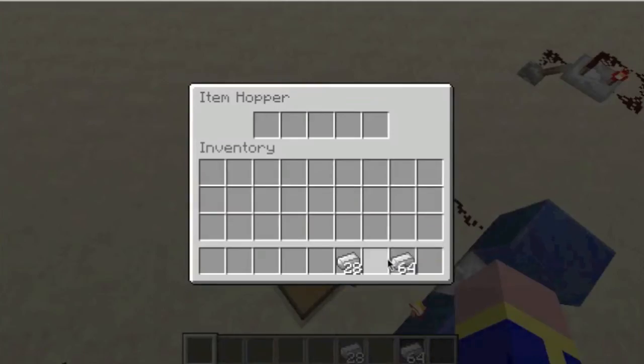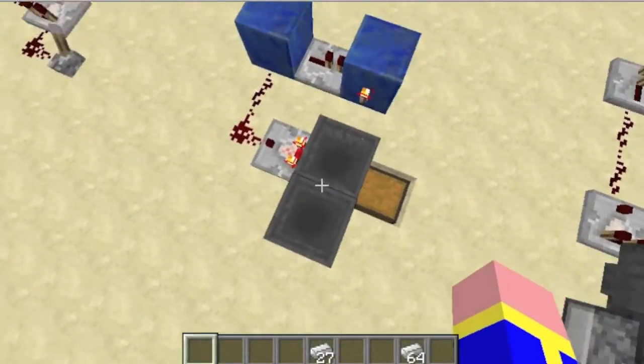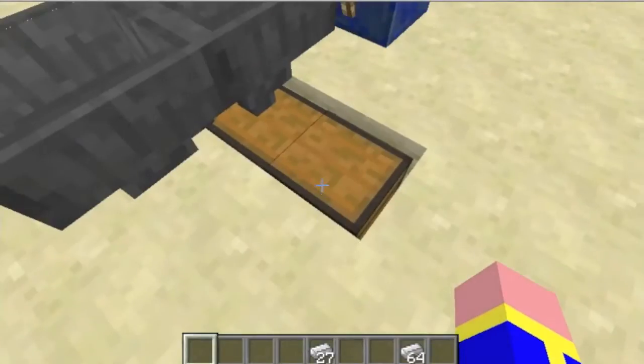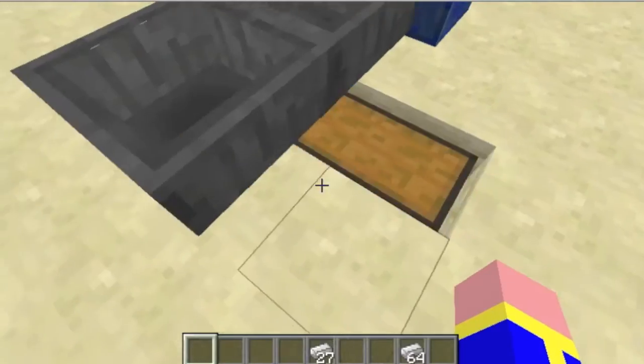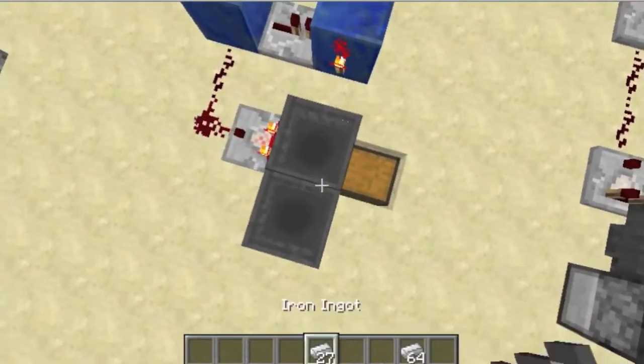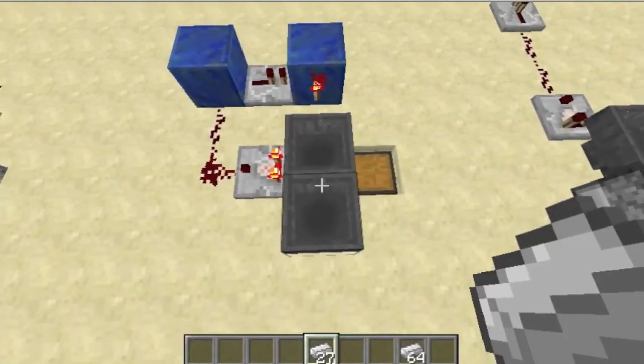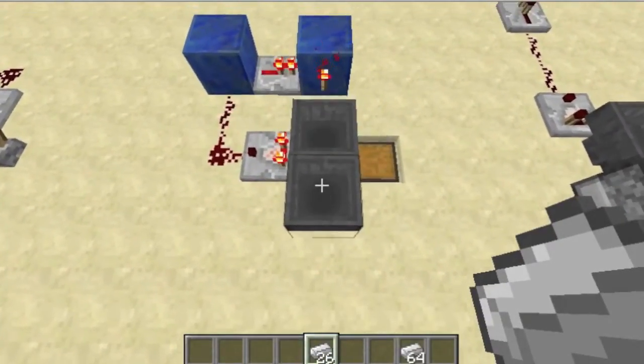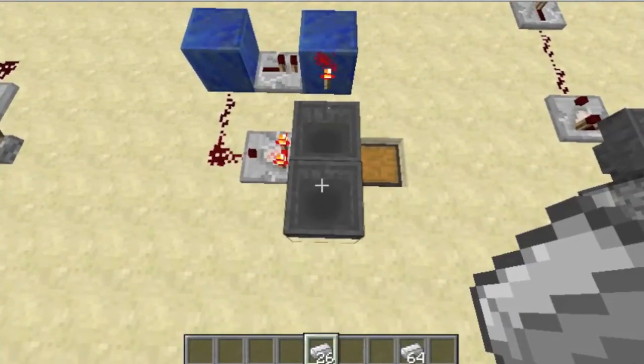What happens when you insert an item here is that the redstone torch will flicker for just a brief moment and the item will be able to drop into the chest. Just one item will be dropped. It looks like this — the torch just flickers for just a brief moment.